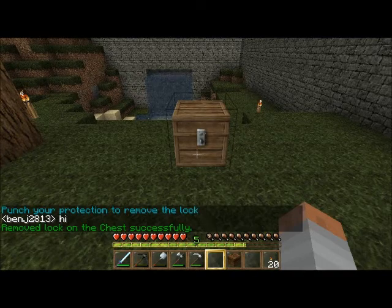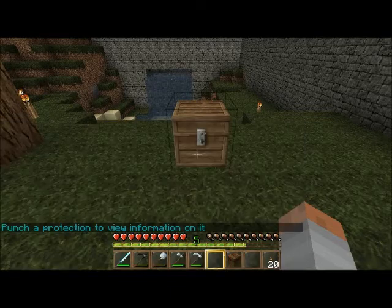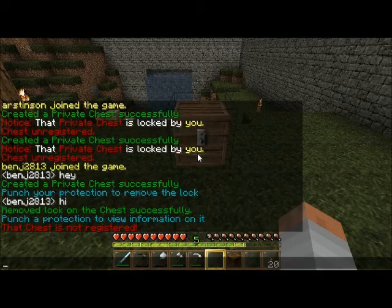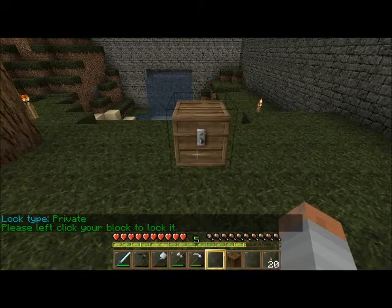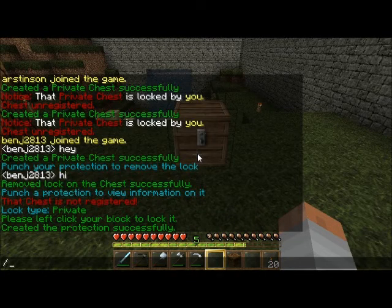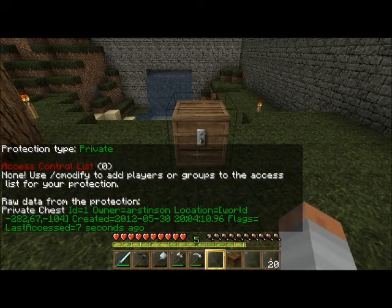You can also do c slash info and then click on the chest and it'll tell you information about the chest. The next command is c slash private — when you click it you'll see that you're protected. Type c info and it'll tell you the information about it. Basically you're the owner, it's private, and so on.